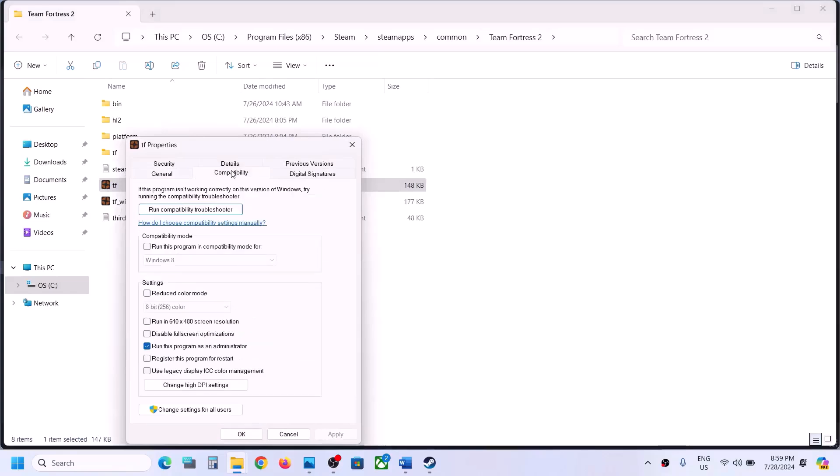Still not working? Go to the Compatibility tab once again, put a check there, select Windows 8, hit Apply, click OK, and launch the game. If that does not work, select Windows 7, hit Apply, click OK, and launch the game.